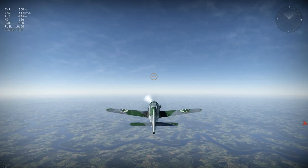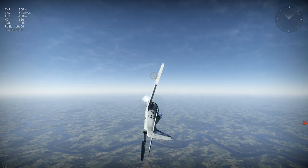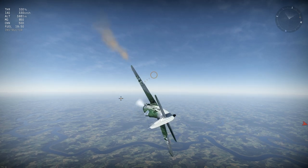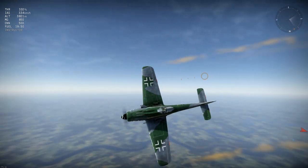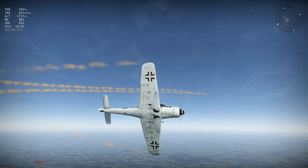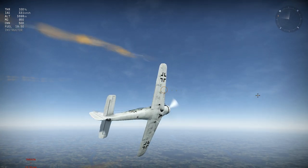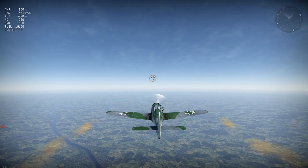Let's see how she flies as a stock plane. I'll start with roll rate, which is very fast as is typical of the 190s. I'll fly with smoke to test the strength of its elevators in a horizontal turn. A fighter with good turning capability has a small turning circle and can usually catch its smoke trail, but the 190's circle is huge and the smoke disappears long before it can reach it. One positive though — it didn't lose much speed in the turn.